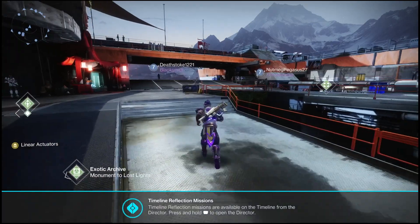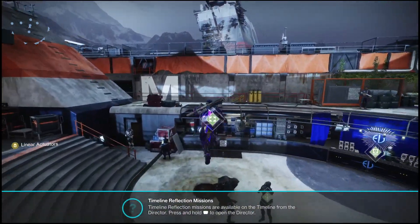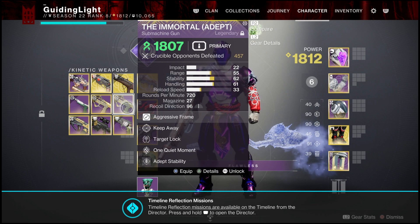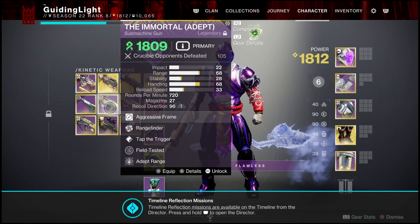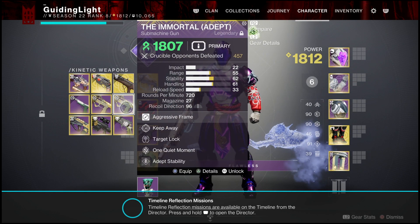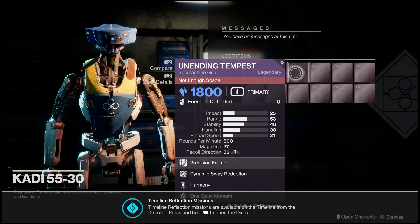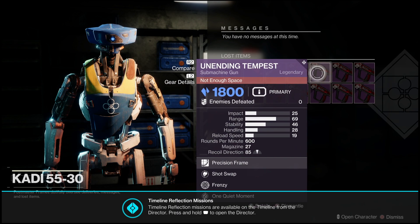You can get Crucible engrams by simply running Crucible matches. Remember to pick up those bounties, put on the ghost boost and XP boost and stuff like that. If you run Comp you're going to get a bunch of score. I do think you actually get bonus score for running Crucible Labs as well, so if you really want to pick up a lot of these engrams while playing casually that would probably be your best bet. Once you get enough engrams, also keep in mind this gun can drop randomly at the end of Crucible matches.